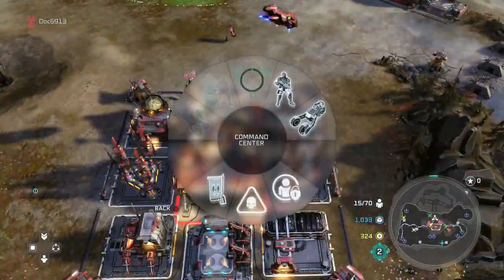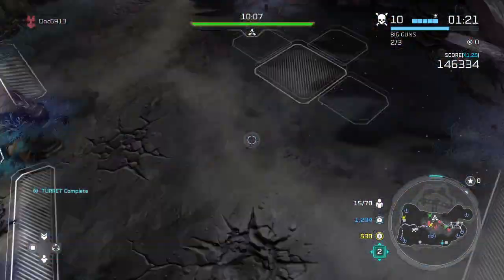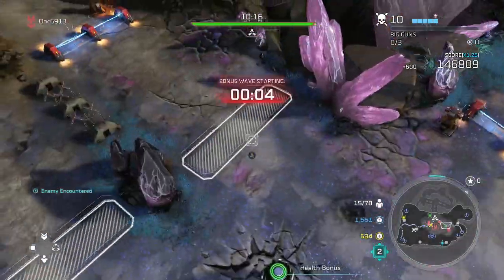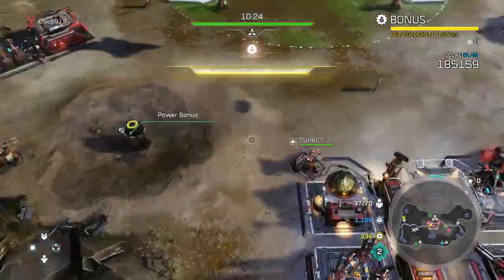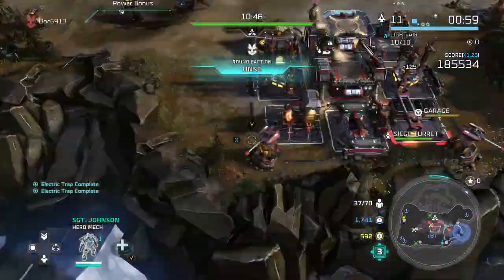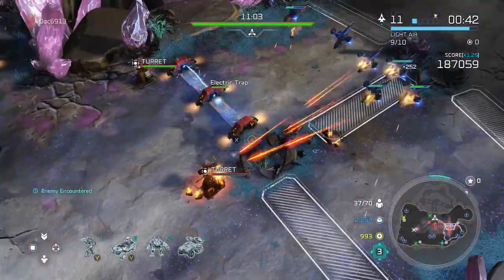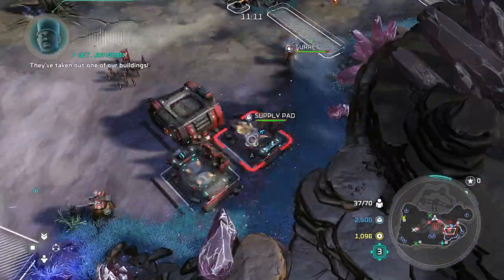Some important notes about AI: the AI will always choose the easiest path to go through. The minimap does a great job — it has that dotted line that shows you where enemies are coming from. You can actually route the enemies the specific way you want them based on how you build the barricades.